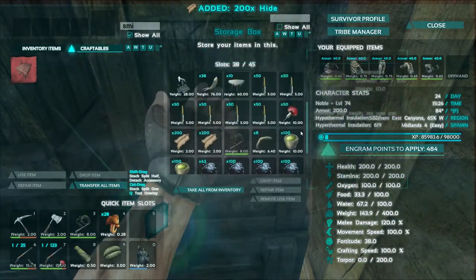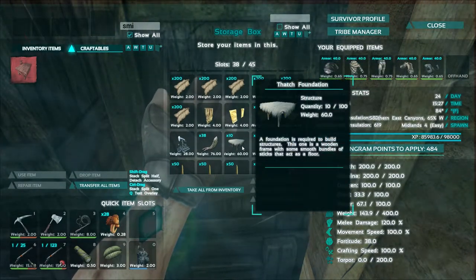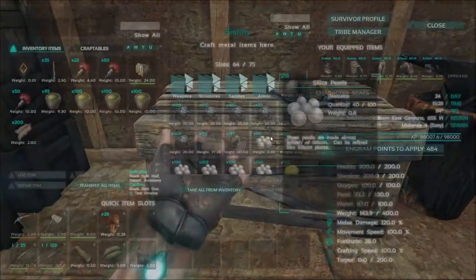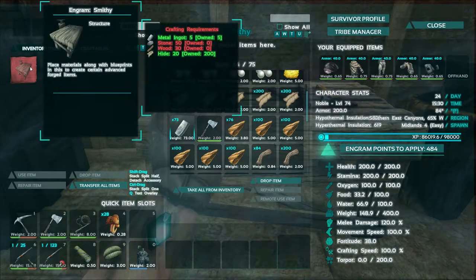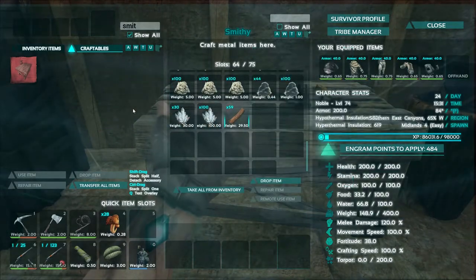Move that over. I only really need a thatch foundation, but whatever. Metal, wood, stone, and hide — I've got the metal in here. I think I only need five. Fifty and thirty — I think we have plenty of wood in here.